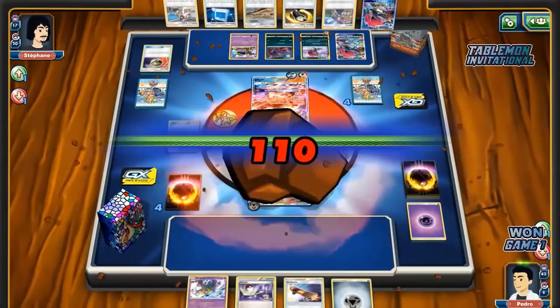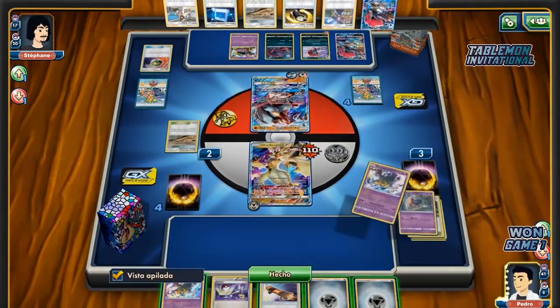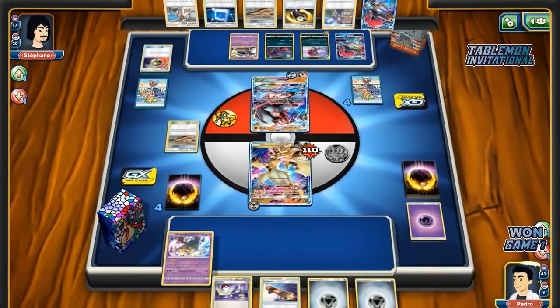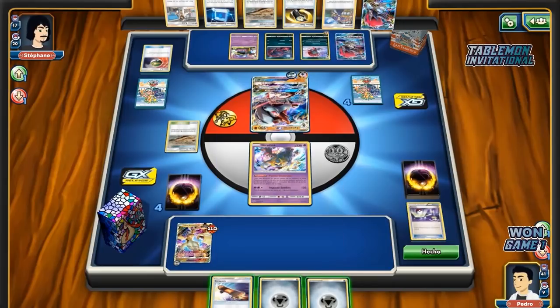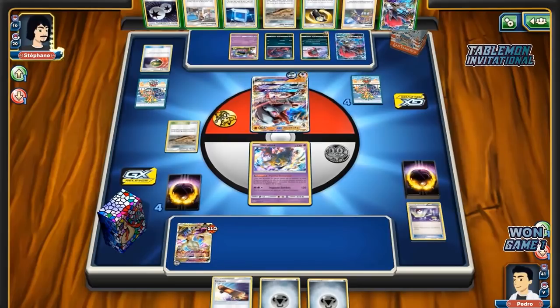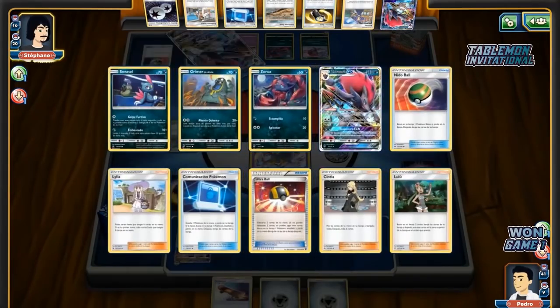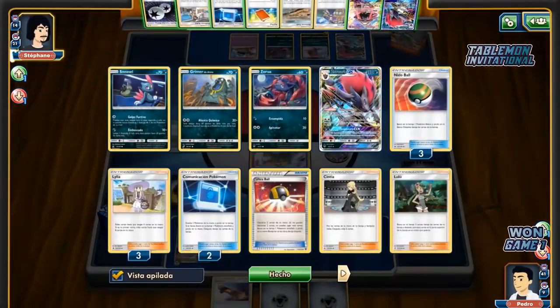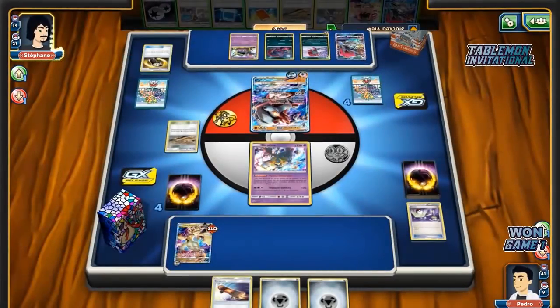He's just gonna hold on to it — doesn't need the additional cards. He can just keep this Kukui around for potential damage, and this is just heartbreaking for Pedro. It's so rough. Gonna try and buy himself a turn, maybe make the fan pay retreat — thanks the resistance that Giratina has. But all these plays feel like Pedro is trying not to lose rather than accomplishing anything that will get him closer to winning the game. I think it's gonna be a matter of time for Stefan to close this out, and hopefully we'll get a more exciting game three.